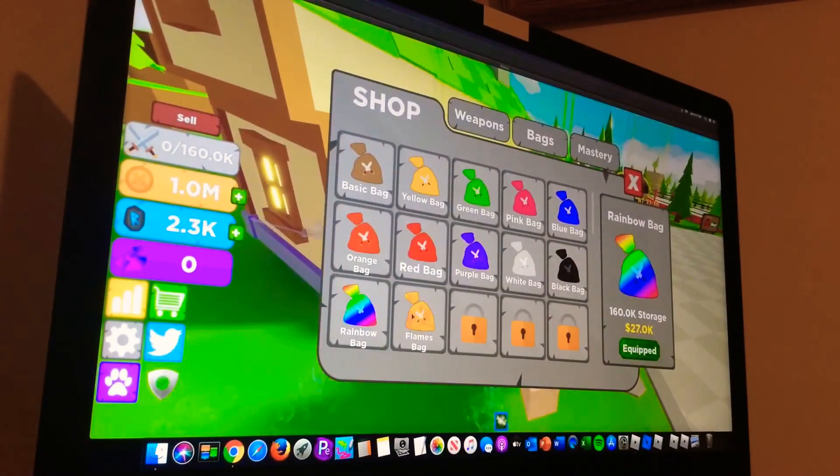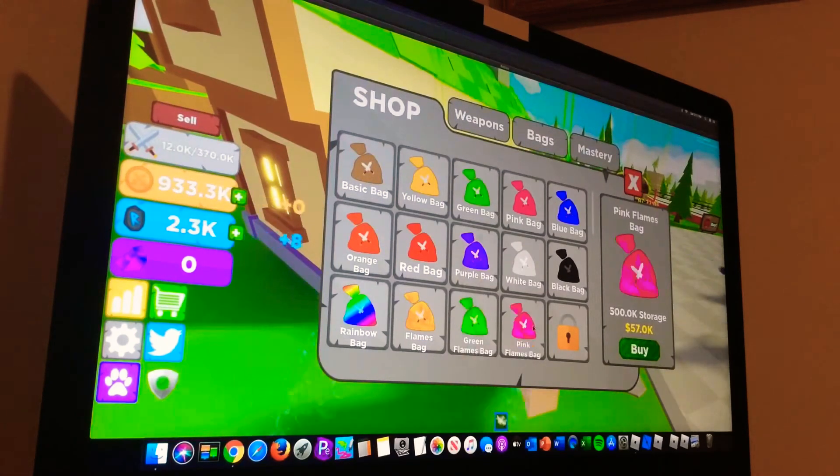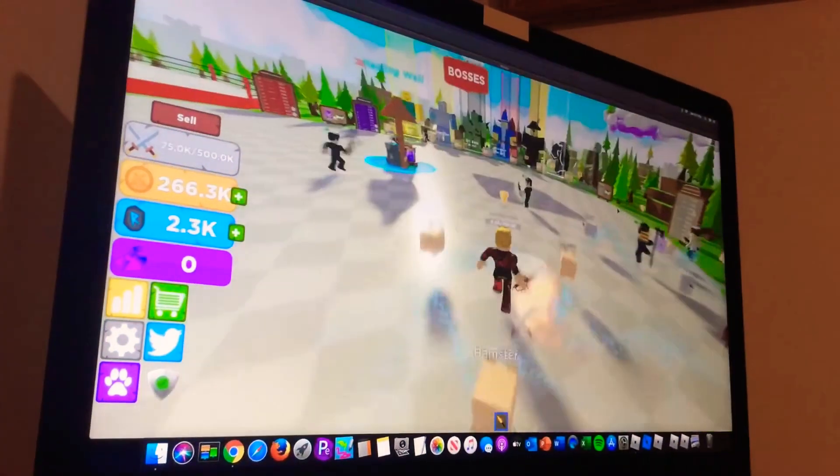Let's buy a rainbow bag. Let's buy a couple of these actually. Pink flame bag. We have 21.0K power.